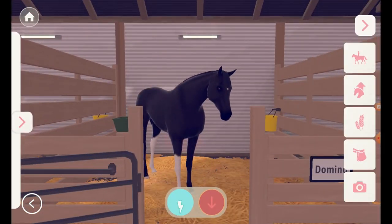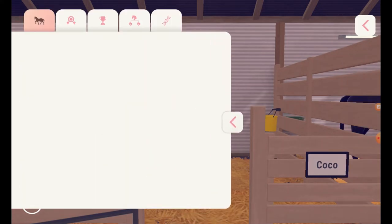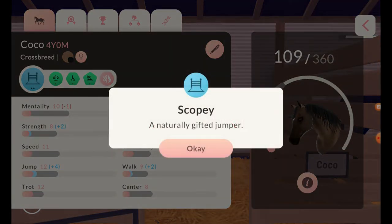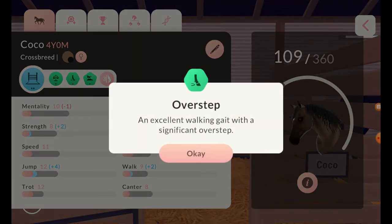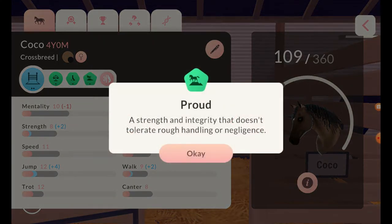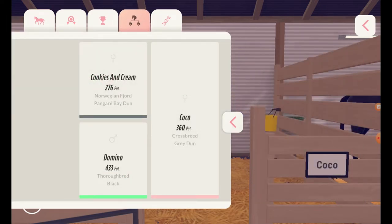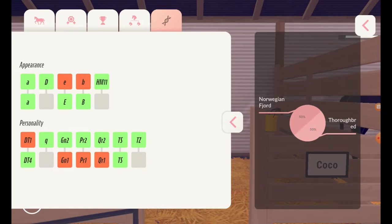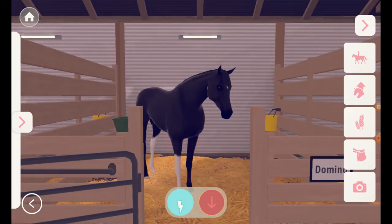Let's go look at Coco. I love her color — she's really pretty, maybe a little on the small side, but really, really pretty. Walk, jump, and strength — naturally gifted jumper, so they did inherit that, that's brilliant! Overstep — excellent walking gait with a significant overstep. And proud — strength and integrity, doesn't tolerate rough handling or negligence, so we need to take care of her. It's Cookies and Cream and Domino, and then you get Coco — a crossbreed, Thoroughbred Norwegian Fjord. She's very pretty though. You did good, Domino.